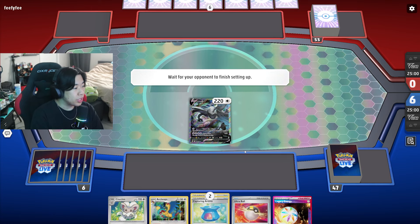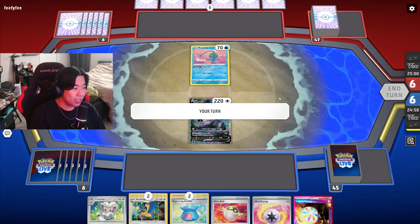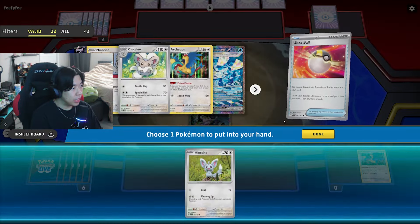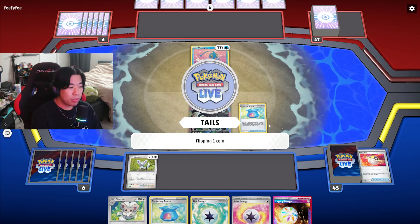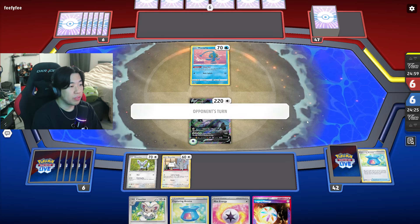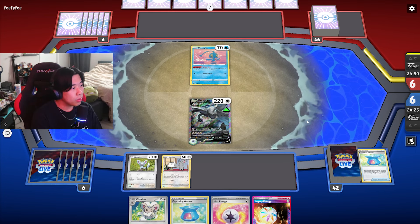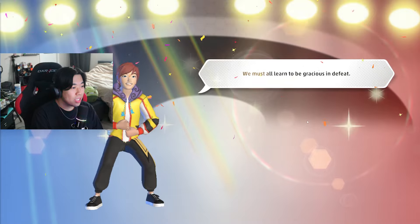If they attack with Dragapult EX, we just try to attack back with Cinccino. The Lumineon was amazing because we have two Archeops in hand with the Ultra Ball — exactly what we needed. We hit Ultra Ball, discard the two Archeops, and probably get a Mincino. We use Capturing Aroma and get a Tail, so we get another Mincino. We attach energy, save the other Capturing Aroma for Lugia V-Star next turn. They start with Manaphy and then they conceded. We won — that's a GG!